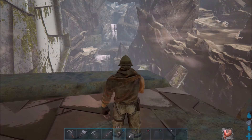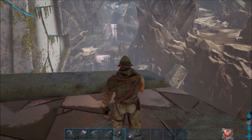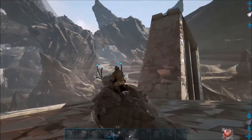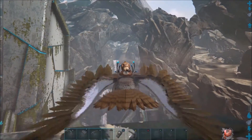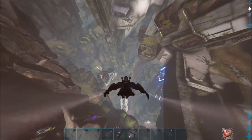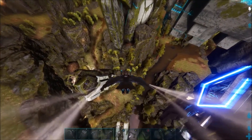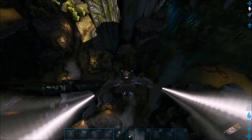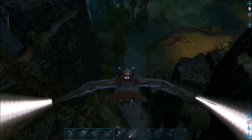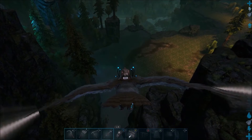Pues venga, nos dirigimos a ese lugar. Lo subimos en nuestro búho. Por aquí podemos observar que hay otro mapa debajo del mapa de extinción, que es un complemento del mapa, otro bioma. Y en esta zona es donde vamos a encontrar el Gansha, es donde espanea.